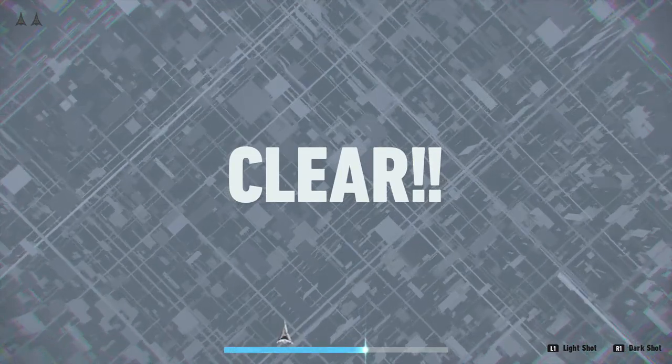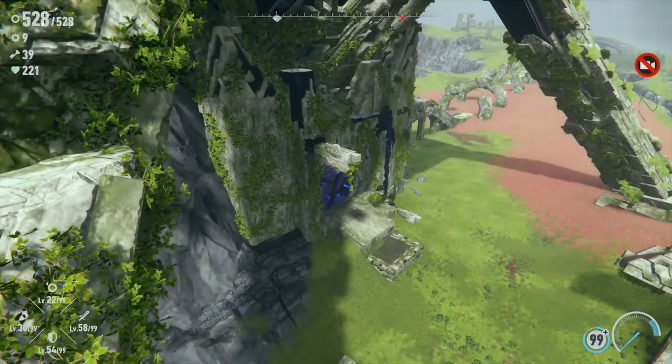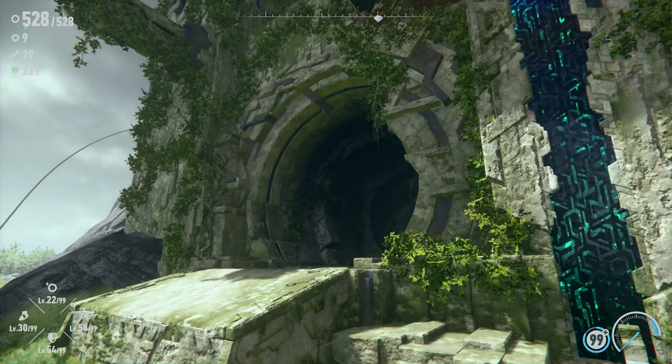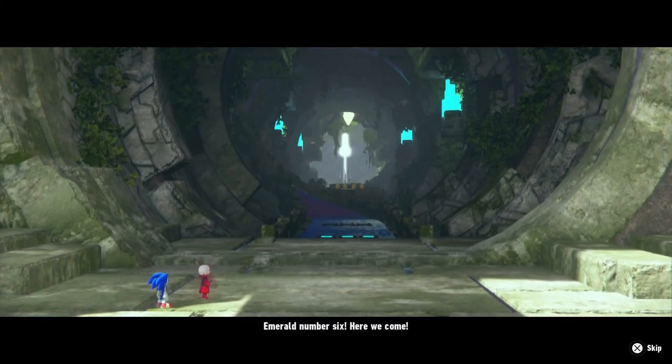There we go, got it. That one was just a little tricky. The parts were all over me — just a little much. I get it now that I can use the light or dark ones to basically not get hit by the other ones. Why am I doing this, Sage? How is this the thing that's letting me hack in here? Like, who designed this crap? What's next — I have to play Pac-Man? Unlock the Chaos Emerald? Sweet.